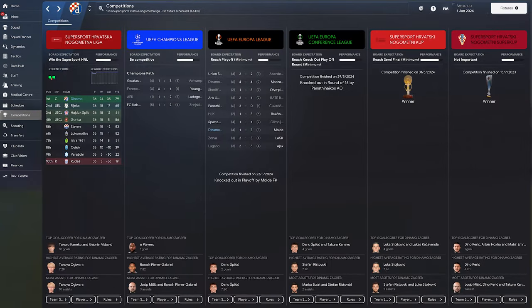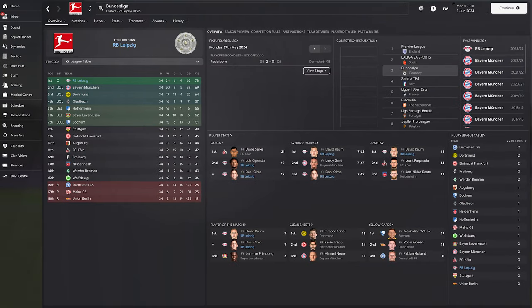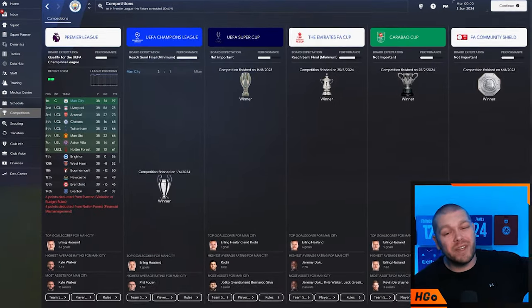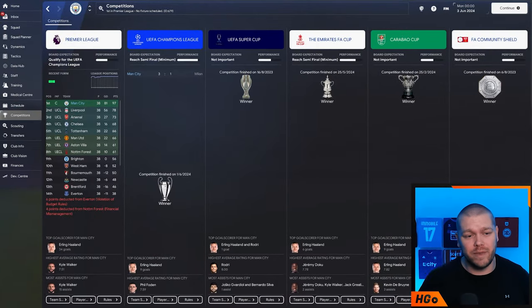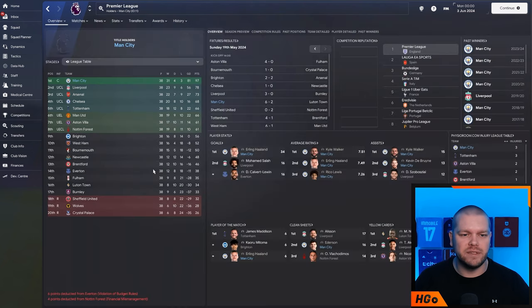In testing we gave this to Dinamo Zagreb over in Croatia and they won a domestic treble. We gave it to RB Leipzig in Germany and they won the Bundesliga. Our elite tier test was with Manchester City because if it doesn't work with City it ain't gonna work with anybody else, and as you can see they absolutely cleaned house, winning every single trophy on offer whilst winning the Premier League with 97 points.